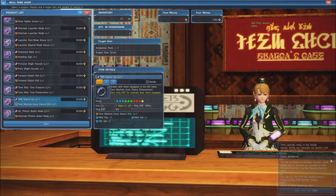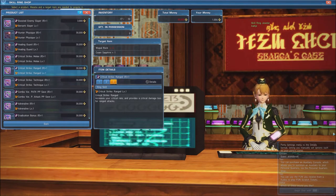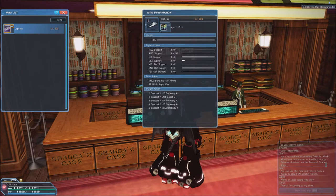The Skill Rings we want to use are TMG Stance Up, which increases damage with twin machine guns, and Critical Strike Ranged, which increases the critical hit rate and damage of ranged attacks. Lastly, you should be using a ranged mag with 200 levels of ranged support.